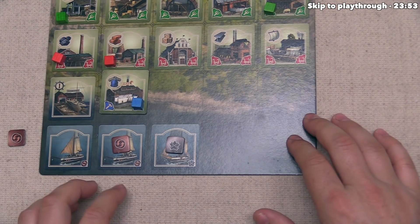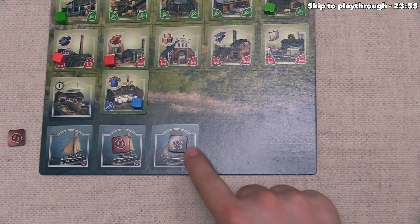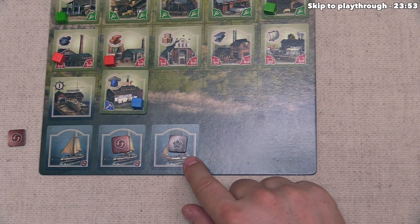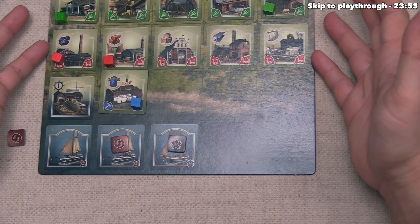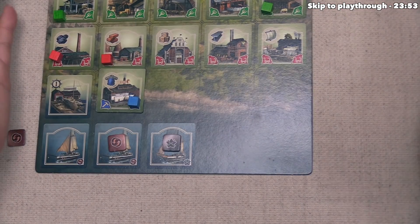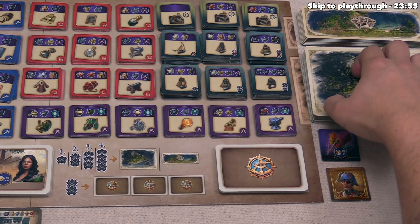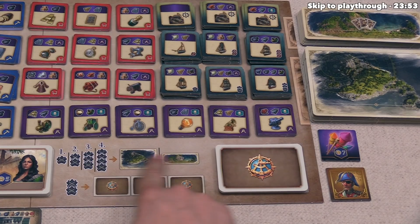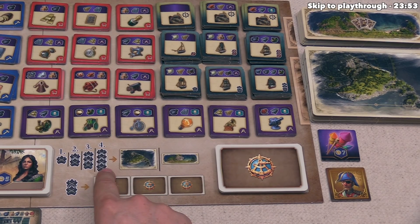The next main action involves using explore tokens. At the start of the game, each player has one, and there are three different main actions that use these tokens. The first is expanding in the old world — you can use this token to expand your area by taking old world tiles from the main board. The cost is one, two, three, or four exploration tokens, dictated by how many old world tiles you already have.